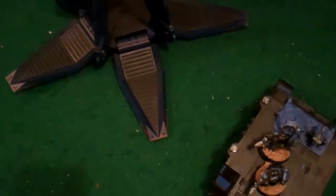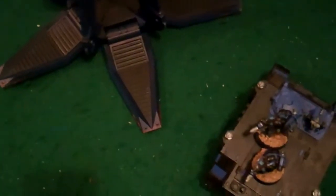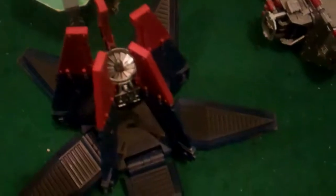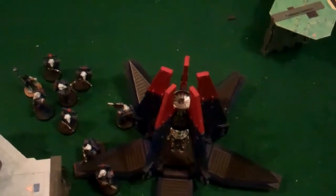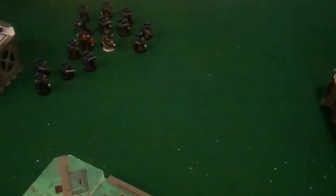Bottom of turn one: the multi-melta from the Crusader hit the Dreadnought and immobilized him. These guys shot the Ironclad and destroyed him. Then I shot plasma from the squad here — two shots — and ended up blowing up the Drop Pod; I rolled a five so it's wrecked. The Storm Bolter shot over there and did two wounds but they saved. The Hurricane Bolters off the Land Raider shot up there but did nothing.